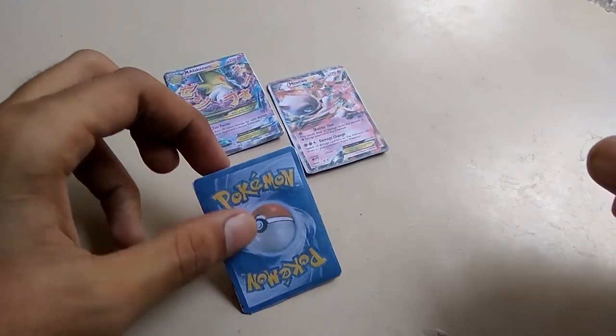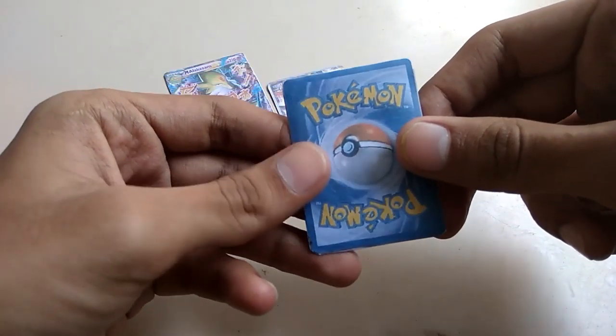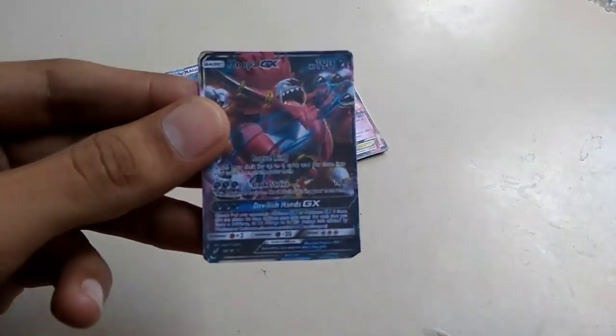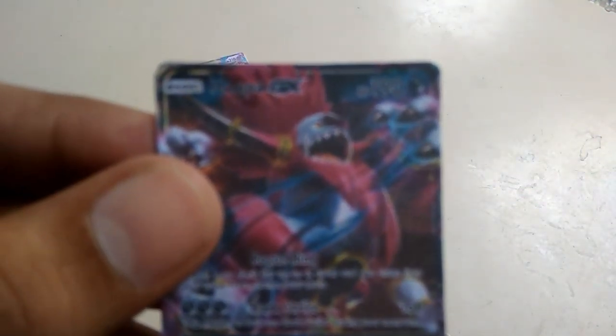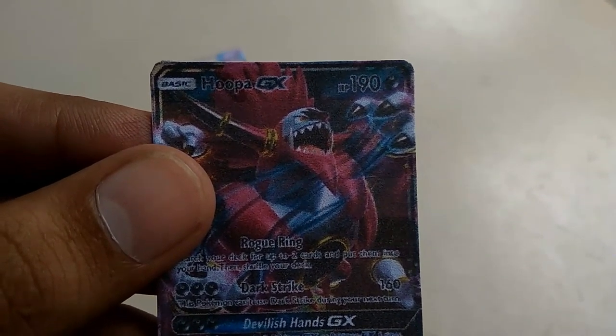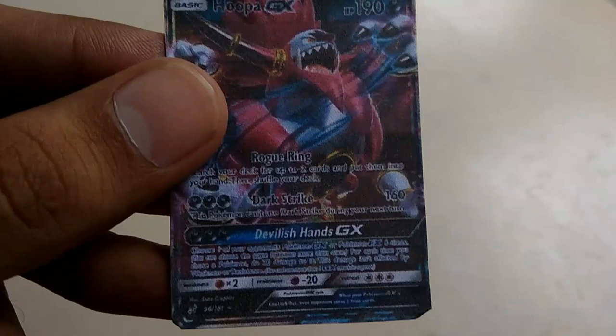Hey guys, today we have three new poke cards. Our first Pokemon is Unbounded Hoopa. Its HP is 190 and it's a basic character. Its power is Poverish Delish hands, so it's a good card — maybe it's rare.